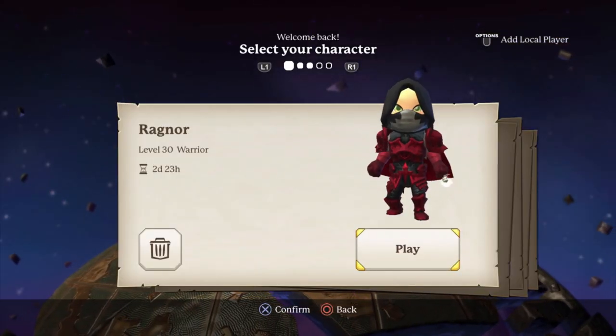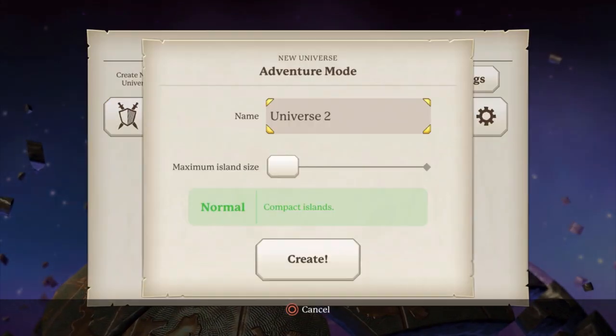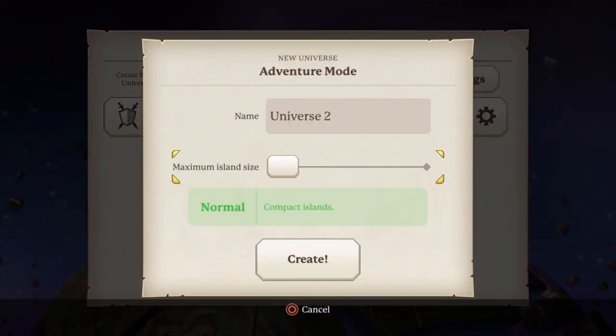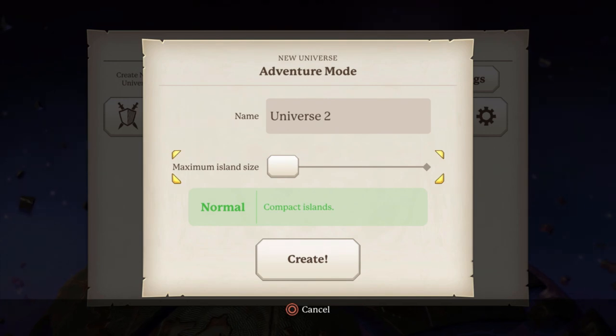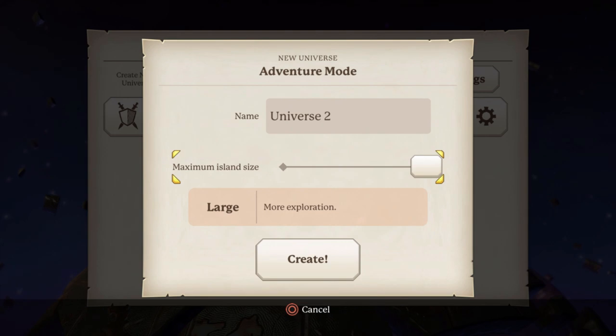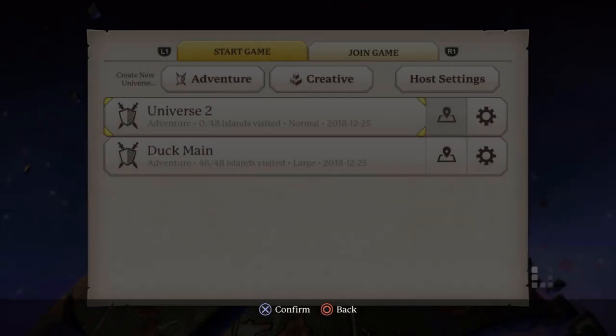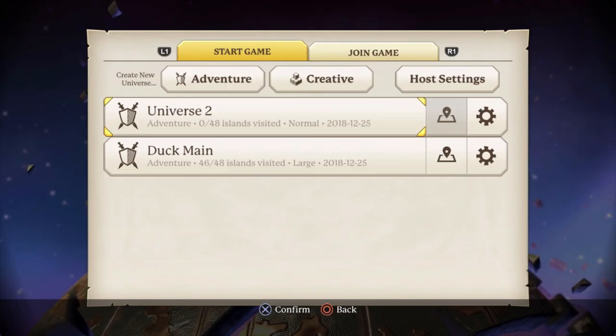What you're going to do is click on your character that you're going to be playing and go ahead and make a new adventure world. Now if you already have the blue shards ready just keep your world on normal. If you need to farm blue shards also you can go ahead and switch it to large. I already have all the blue shards done so I'm going to keep it on normal and we're going to create the world and enter it.